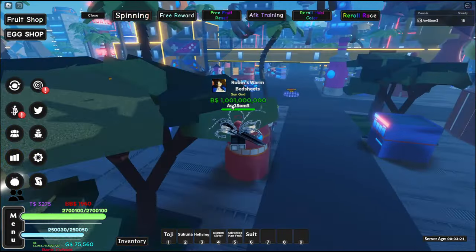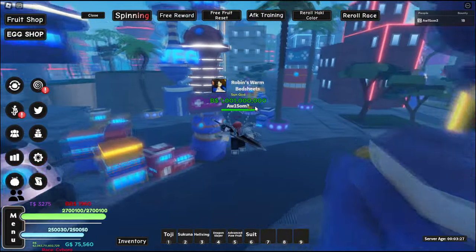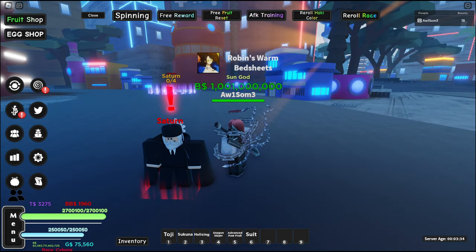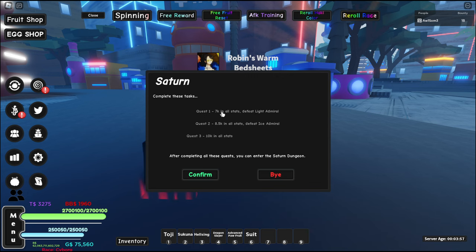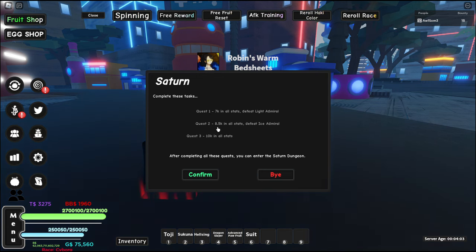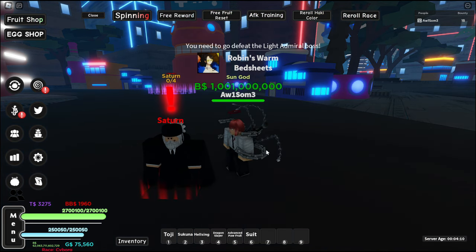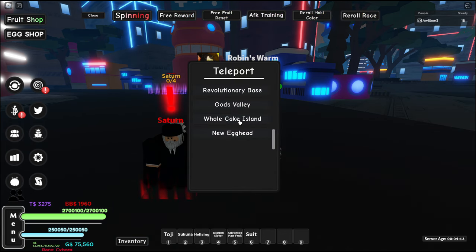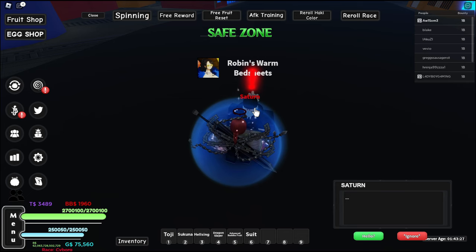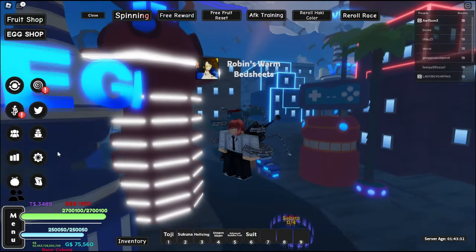There should be an NPC called Saturn — right here. So Mr. Saturn has three quests for us. Quest one is 7k stats and defeat the Light Admiral. Quest two is 8.5k stats and defeat the Ice Admiral. Quest three is max stats. We go to Shattered Egghead — Light Admiral done. You need to complete the first quest before moving on.